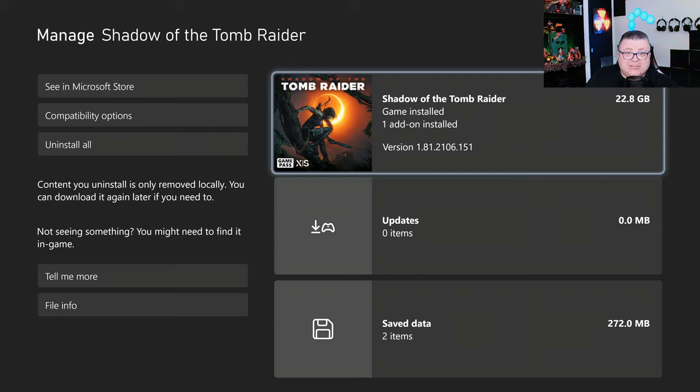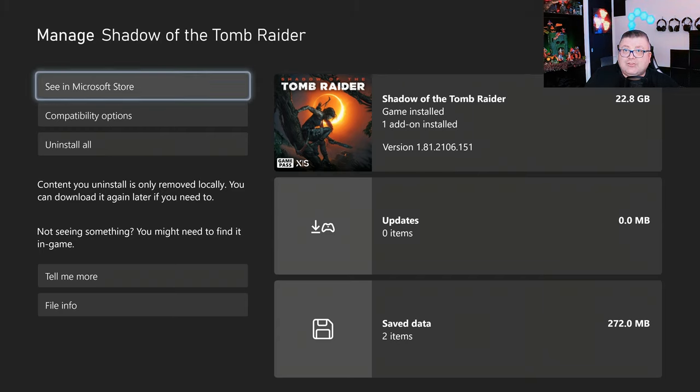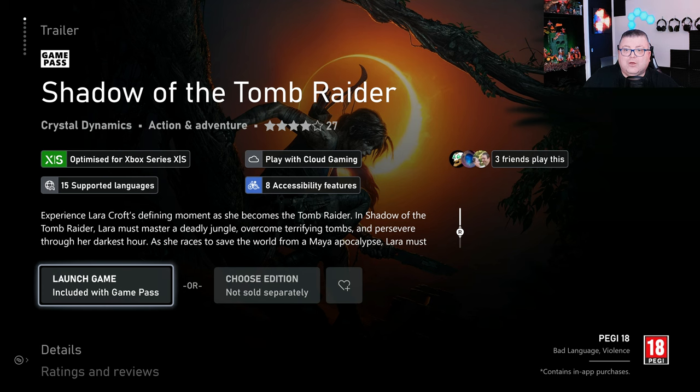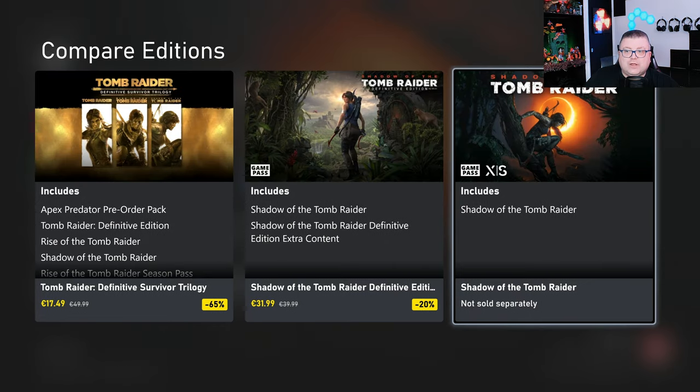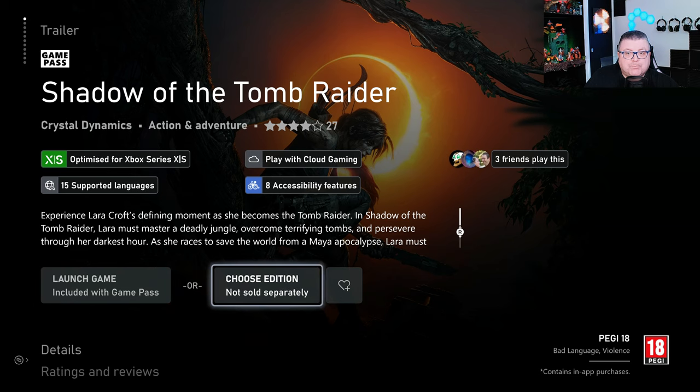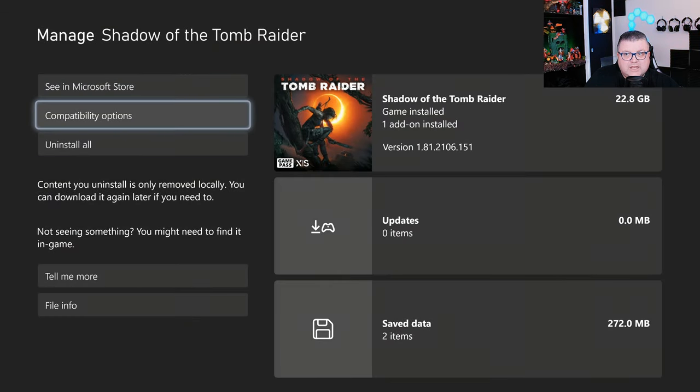That's 22.8 GB. The game is on Game Pass, so if you have a Game Pass subscription you can get it right away. Otherwise you can also get the Definitive Survivor Trilogy — that's less than 18 euros — and you get Tomb Raider, Rise of the Tomb Raider, and Shadow of the Tomb Raider with all the DLC inside for less than 18 bucks. That's a really good deal.